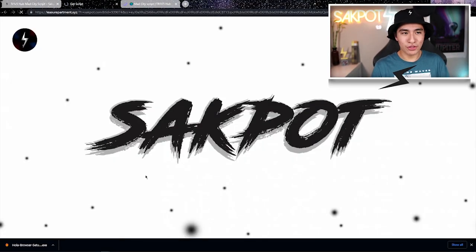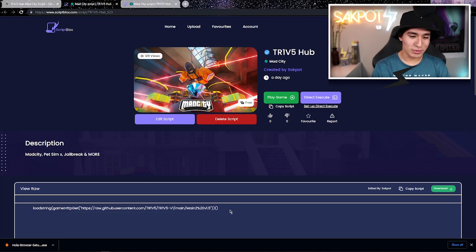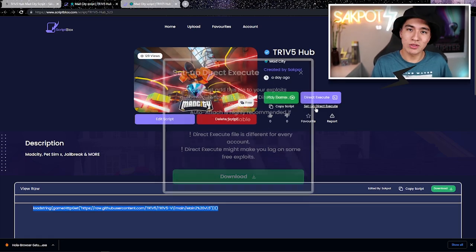Click on it for the second time, click on it, and X out of the ad. Remember, if it downloads anything, just delete it. Do not open anything that it downloads. Then click on it for the third time and it's gonna bring you to this page where you can get the script, so you can either copy and paste it into your game, or you can do direct execute, which is a feature of this website that will directly execute the script.